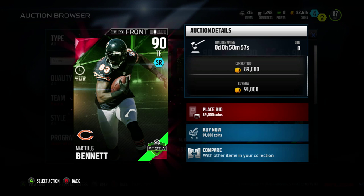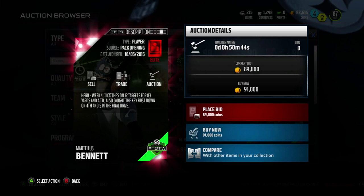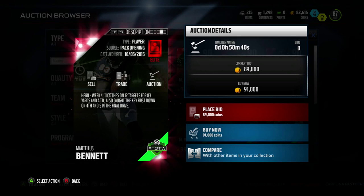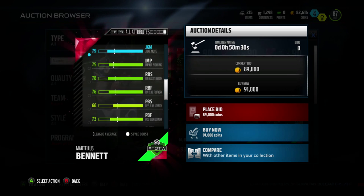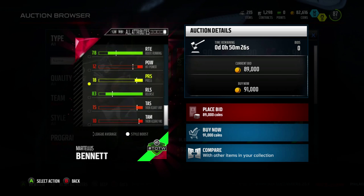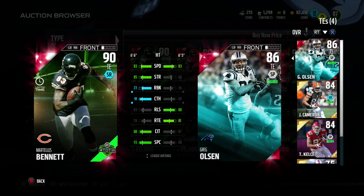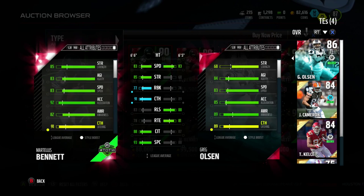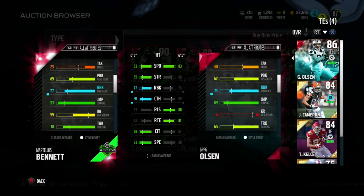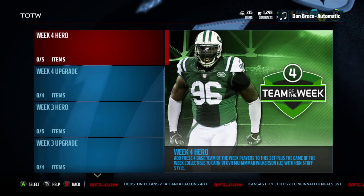For a limited time we have Martellus Bennett, 90 overall tight end. 83 speed, 77 run block, 91 catch, 88 catch in traffic, 93 spec catch, 83 release, and 78 route running. He had 11 catches on 12 targets, 83 yards, and a touchdown — he also caught the key first down on fourth and five in the final drive. This is definitely a receiving tight end. His jump is 83, which is nuts, and he has a great stiff arm. Going for 91,000 coins is not bad. Comparing him to Greg Olsen, who I feel drops a lot of balls in traffic — Bennett beats him on run blocking and catch, with only release and route running where he falls short. Let me know in the comments which player you want to see on the squad.